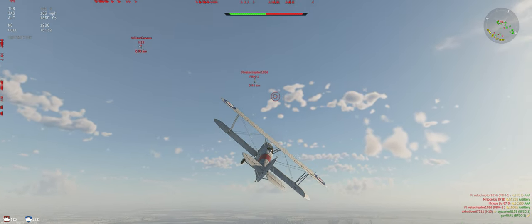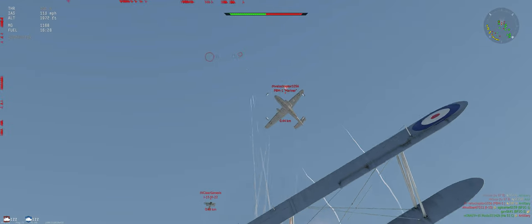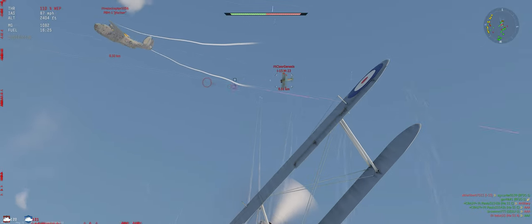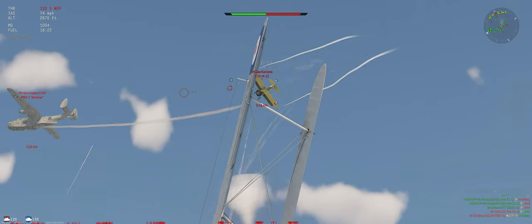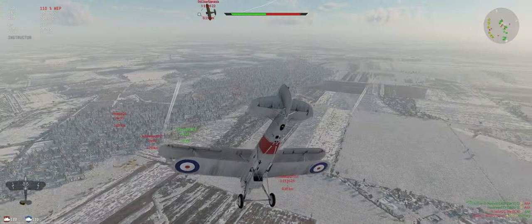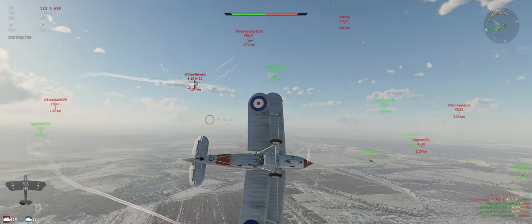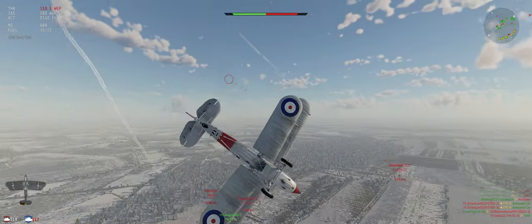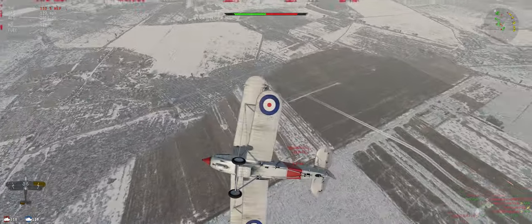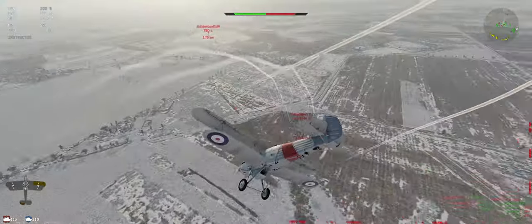Let's see if we can get a few shots and maybe set this guy on fire - it's about the best chance we have. Let's go for the I-15, it's more of a concern. Something shot us - still shooting at us, there he is. We're just going to use rudder. This is one of those times where we fight on our side of the battlefield because we're not going to be able to out-turn an I-15 no matter what.